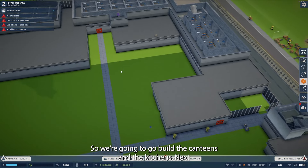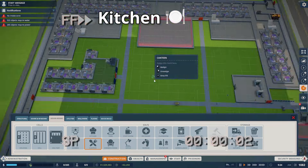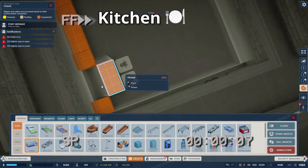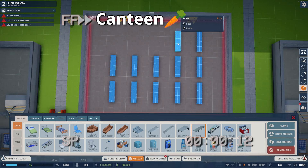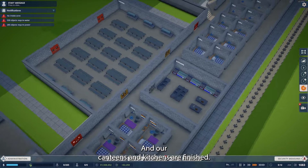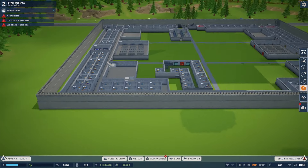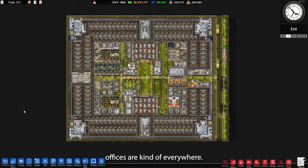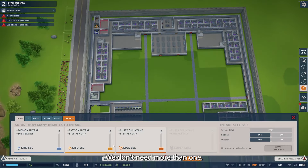So we're going to go build the canteens and the kitchens next. Our canteens and kitchens are finished. We'll still need to place lights everywhere as well as run electrical and water — that will be done off camera. On to next: in the original design, offices are kind of everywhere. There are a bunch of foremen and a bunch of psychologists, but we don't need more than one of those in PA2.